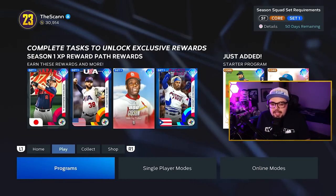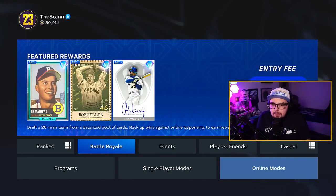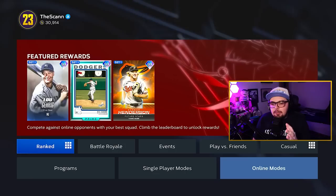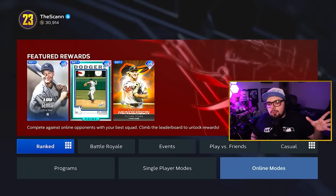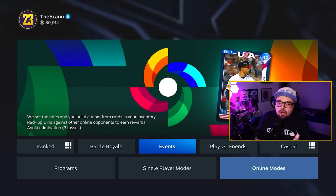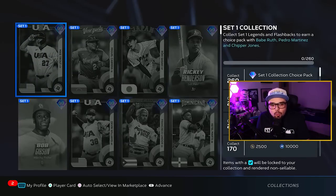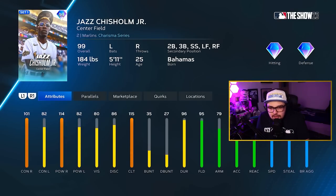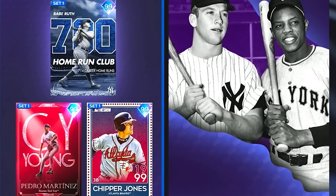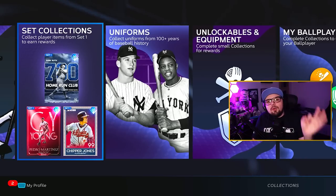These set one cards will mostly be what you use on your team to push forward in online content. You have three World Series awards in ranked seasons, three battle royale awards in BR, and event rewards that are pretty good as well. By mixing team affinity with programs like the WBC program, you'll build a god squad alongside those core cards and work towards the big reward cards. Collecting set one cards will eventually earn you more 99s like 99 Jazz Chisholm, 99 Trey Turner, and the set one collection pack containing 99 Babe Ruth, Pedro Martinez, and Chipper Jones.